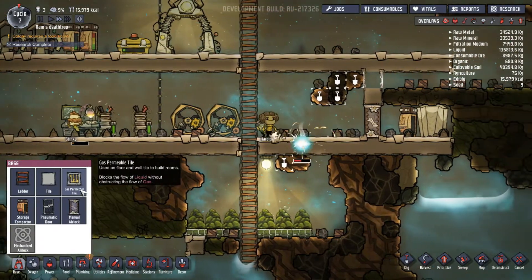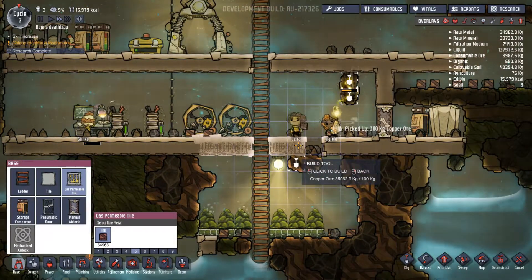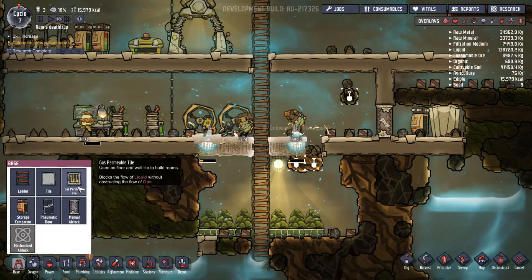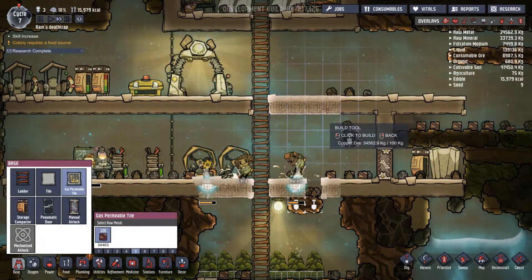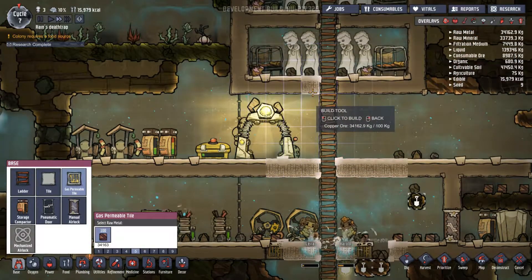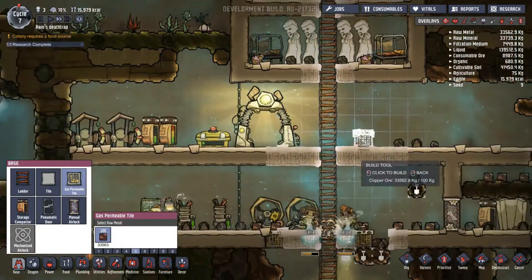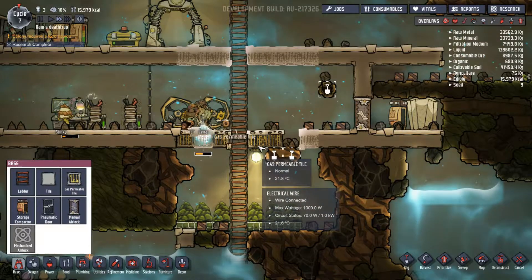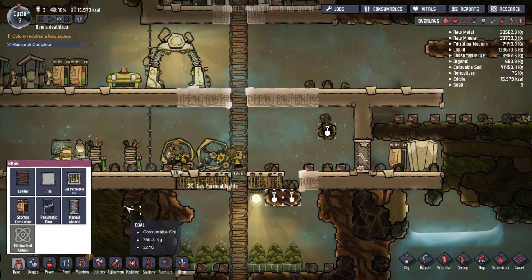Let me get here. Permeable tile. And we'll dig this one. We'll just make sure they dig that up before we build the tile. I don't know how much we have. I'm just gonna do that as a preliminary — set that to a little bit of a higher priority.